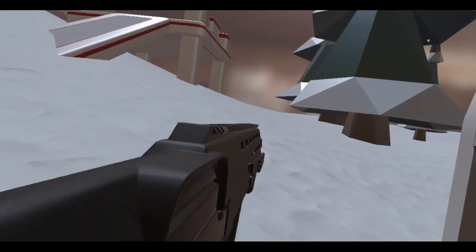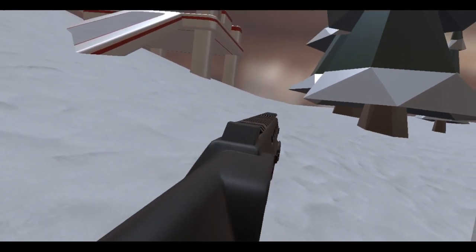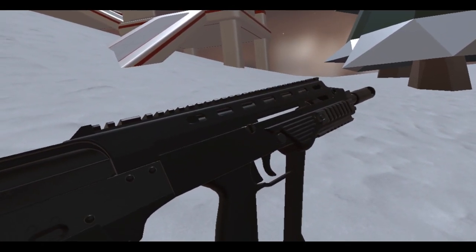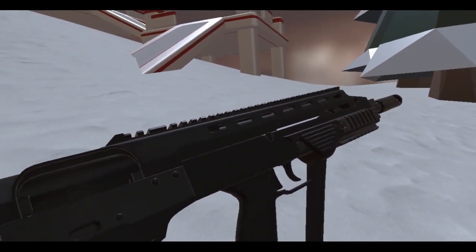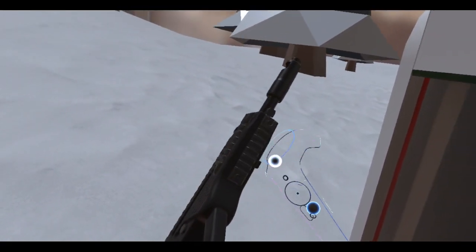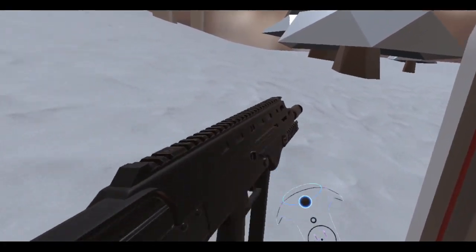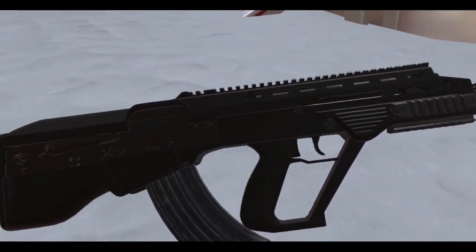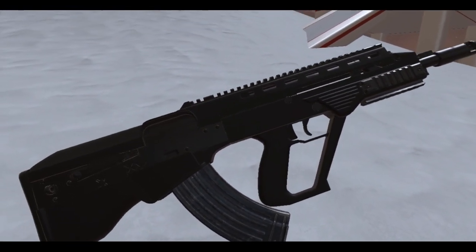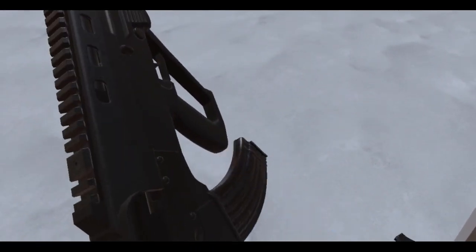That's actually pretty cool. If you pull the trigger halfway, it'll be like the Steyr Aug where you can shoot a single round. But if you pull it all the way — that's pretty cool. I forgot that some weapons in HTVR had that feature. It's a very sensitive trigger. If you just pull it halfway, you get one shot and it's still halfway depressed. But if you pull it back all the way, full auto.